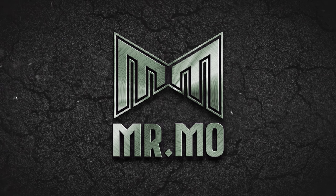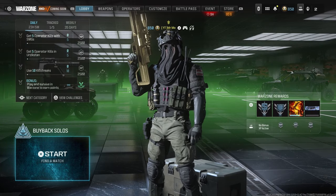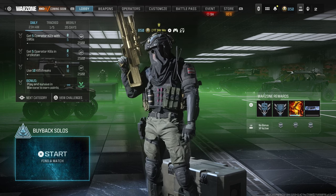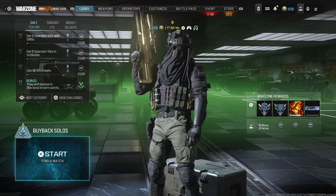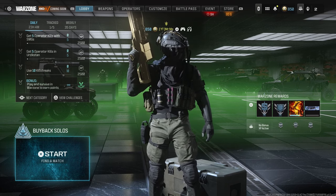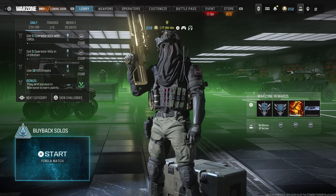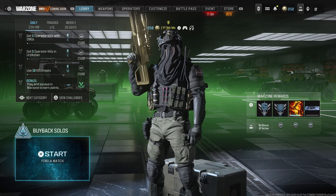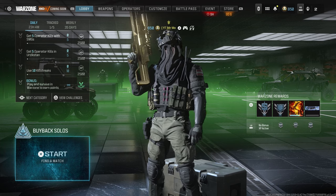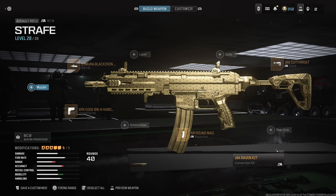What's going on boys, today we're going to be taking a look at the MCW conversion kit. This thing actually has quite literally one of the fastest TTKs in the entire game. I believe the close range TTK is the fastest in the game out of any full auto weapon — SMGs, ARs, anything like that included. I think this is the fastest TTK at 600 milliseconds within its effective damage range. Here is the build we are using today — we've built this more like an SMG.